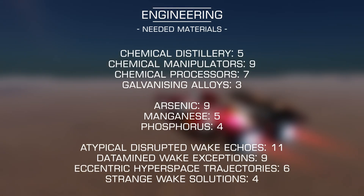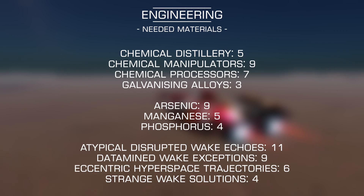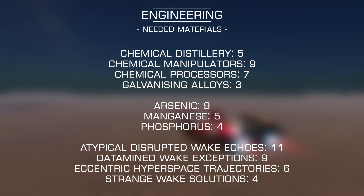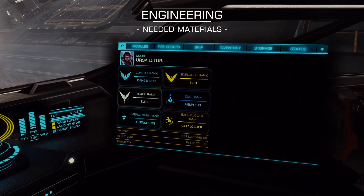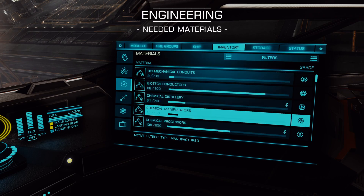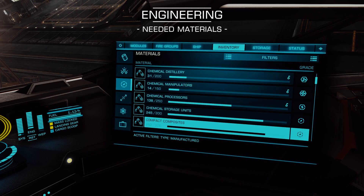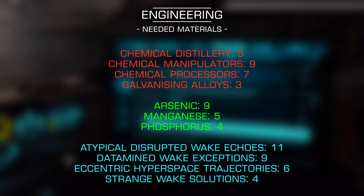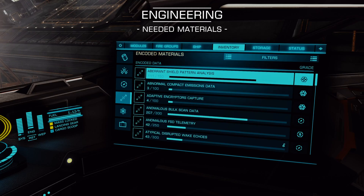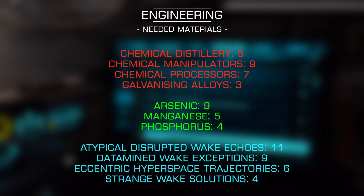These are the materials you need to more or less guarantee a maxed out drive. There's a little bit of RNG here, so you might not need all of everything, but I would just grab it all to avoid disappointment. To check if you already have the necessary materials, open your right-hand panel and select the Inventory tab. Scroll down to the Materials section to find your current stock of raw and manufactured materials. Compare your numbers to the red and green items on the list, note down any you still need to collect. Then go to the next tab down, Encoded Materials, and do the same with the blue items on this list.